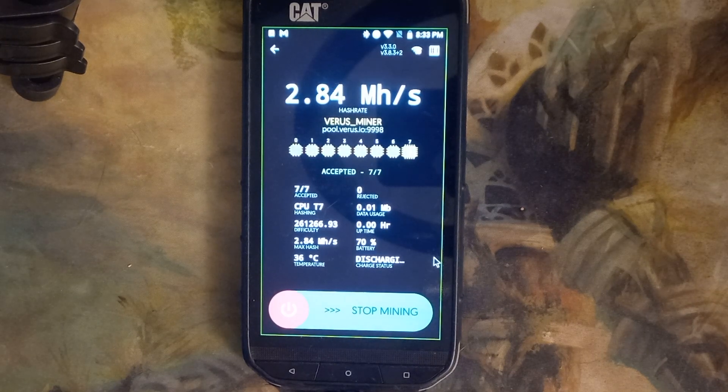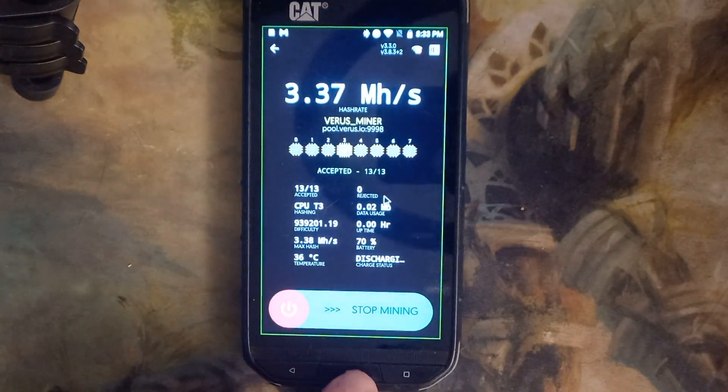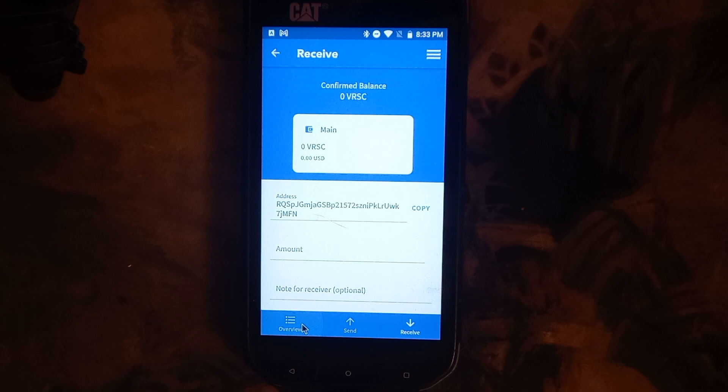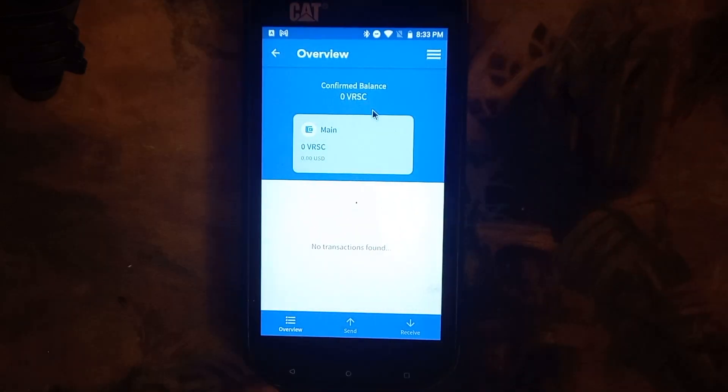Let's go back into Varus Mobile and go to Overview. Right now we have zero Varus in our wallet. But once we actually accumulate some and want to send it somewhere, we just click Send. We can send it to any exchange that carries Varus. I get a lot of questions on how you exchange your Varus into other coins — that's how you do it.